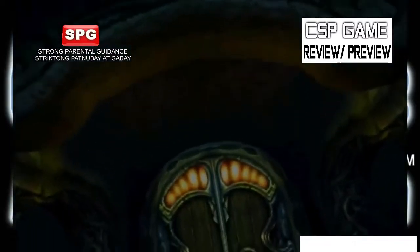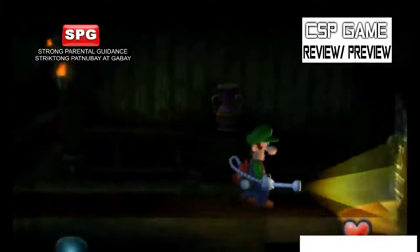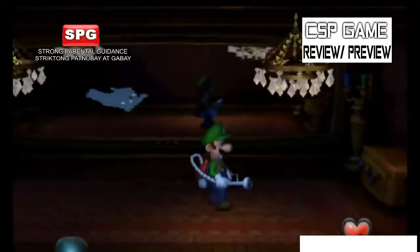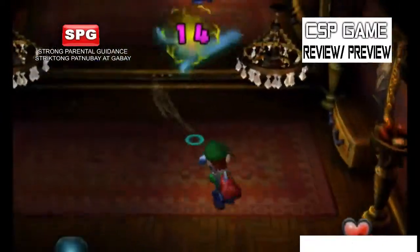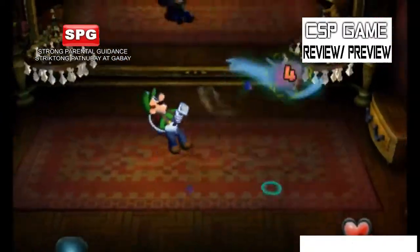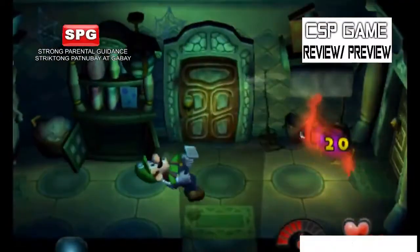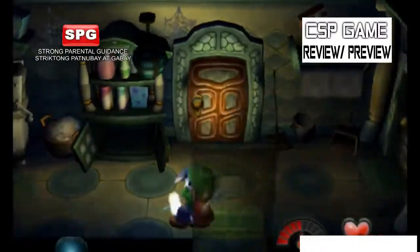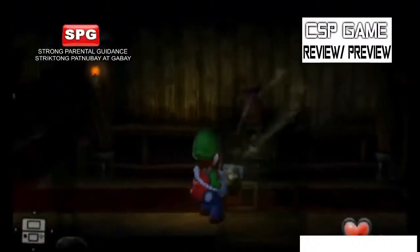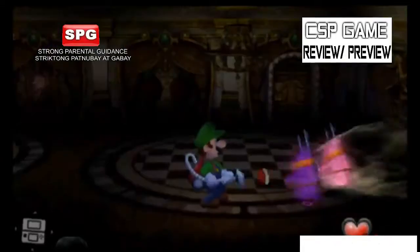It's exclusive for Nintendo 3DS. For missions, you can find the ghost, use the vacuum cleaner, and also break the vase and get some coins, and also get some ghosts and use the vacuum cleaner to suck the ghost inside it — and then, no more ghosts. You can check it out if you want to check some missions, including the challenges and hidden missions.